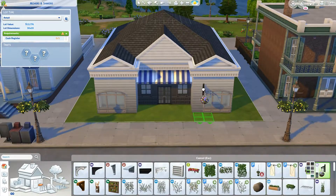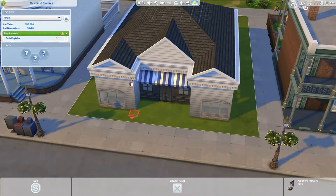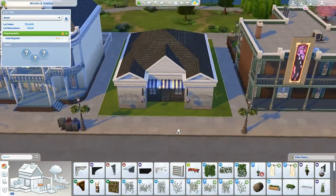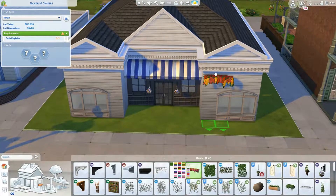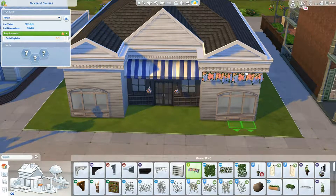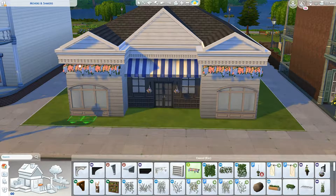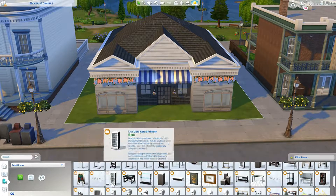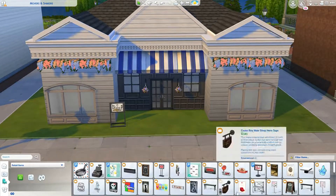By the way, those awnings I'm putting on the door — the one in the middle I had to take down because the door would not work. But it still looks nice in the final build. In the tours, if something changes it'll be shown there but might not be in the build video. I'll try to point it out when I see it on screen.